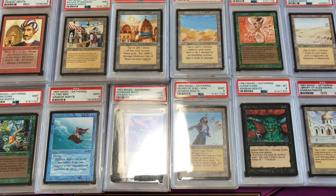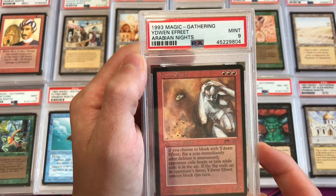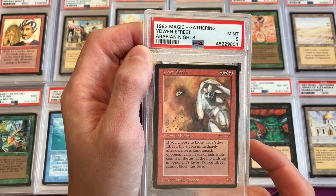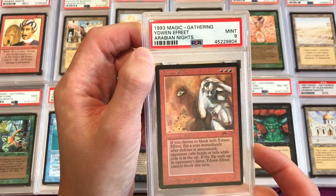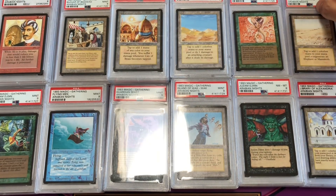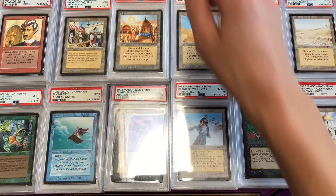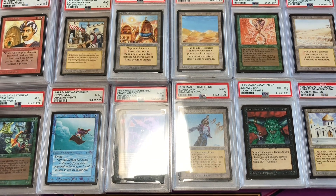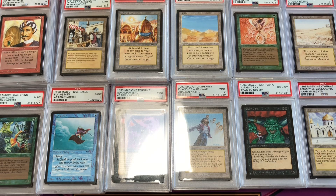The last card we looked at recently was the Ydwen Efreet — this is the PSA 9 copy that we picked up, completing our PSA-graded Arabian Nights set. I encourage anyone interested in collecting the set to go for it — it's a very small set, 78 cards plus the variants making about 92 to 94 cards total. It's very manageable and very rewarding.